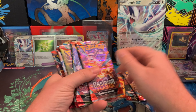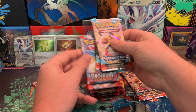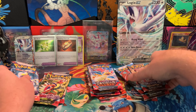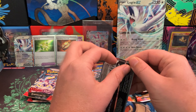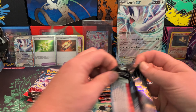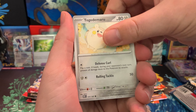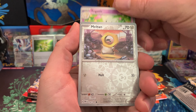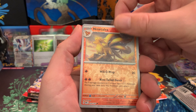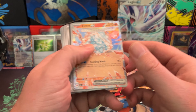Plenty of Paradox Rift, three Scarlet and Violet, and Obsidian Flames — so three, four, and four packs. I'm gonna go Obsidian Flames first. You can find these now for... I checked right before this video. One place on eBay that has pretty good positive feedback has them for $29.99, which is a lot more reasonable than $59.99.